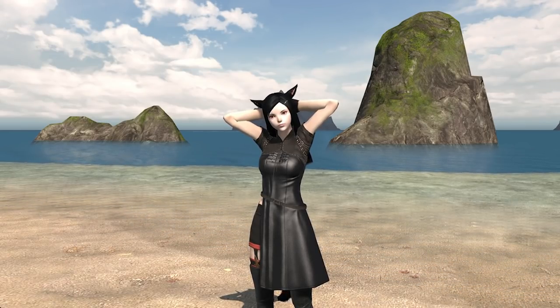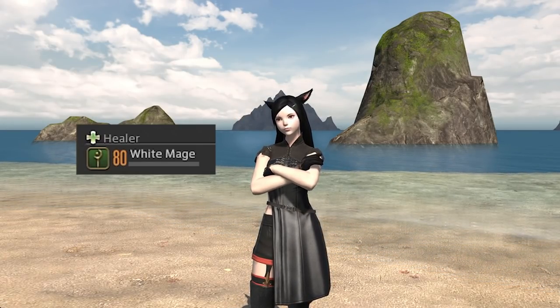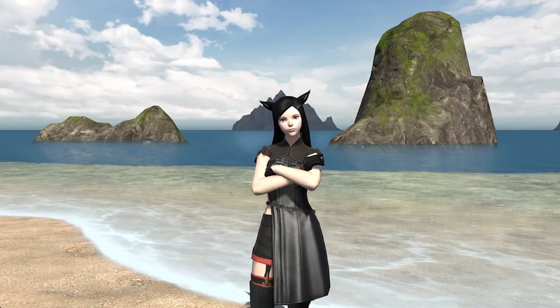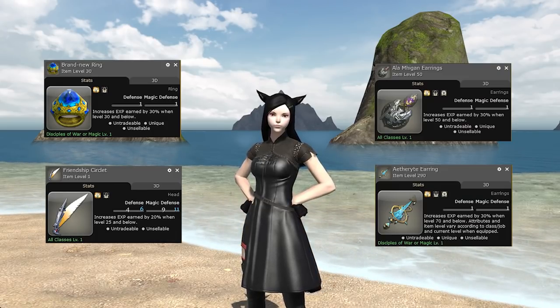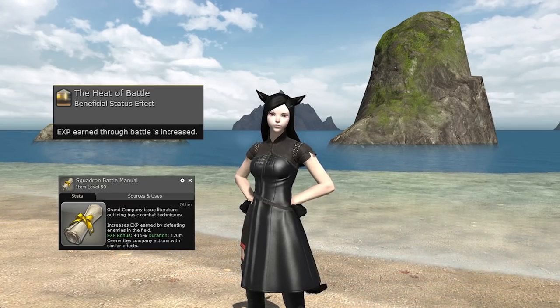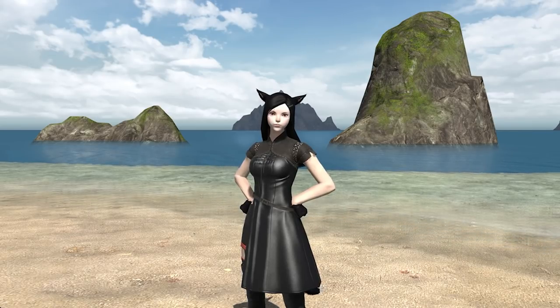I'll be making a few assumptions about you as a player. Number 1: you have a level 80 combat job to benefit from the armory bonus. If you don't know what the armory bonus is, you basically get a significant experience boost while playing a job that's below your highest level job. Number 2: you always equip the right experience gain items such as the ring, the friendship headband, and the earrings if you have them. Number 3: the heat of battle buff from your FC and the squadron battle manual do not stack — as long as you have one active, you're good.